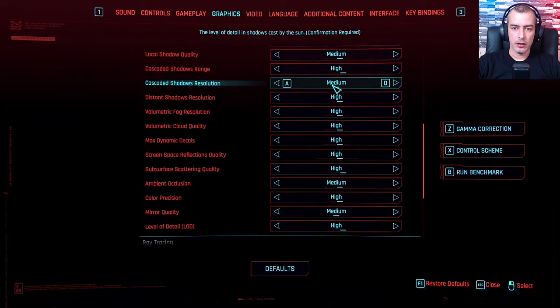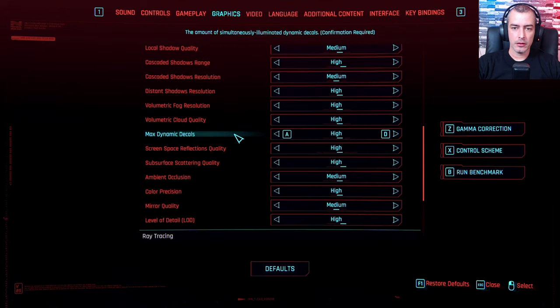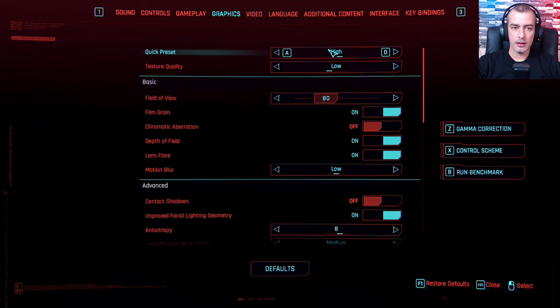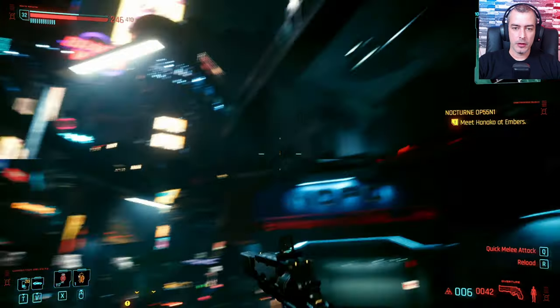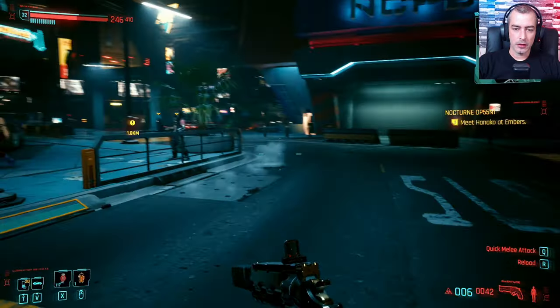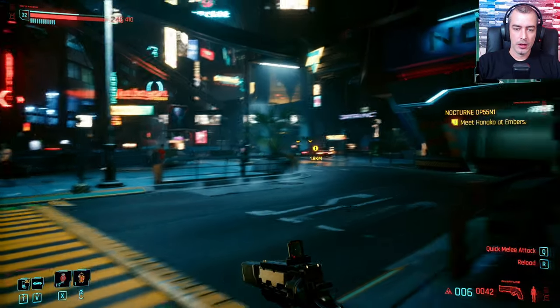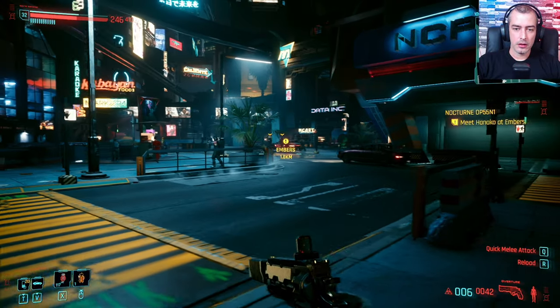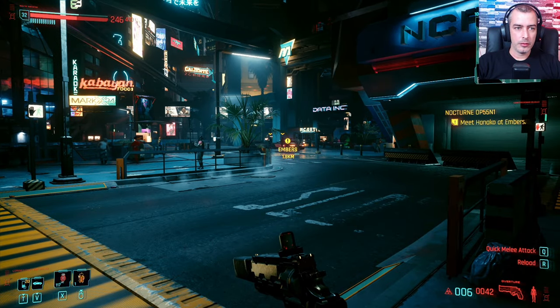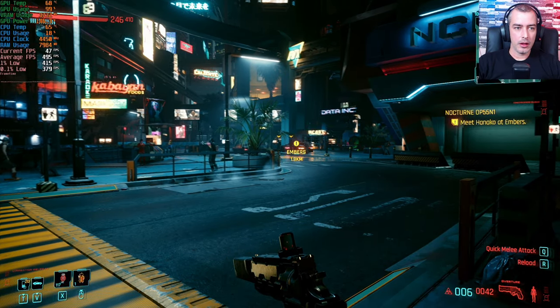We'll be starting off with 1080p on the High quick preset — no FSR enabled, so this is 1080p native. Similar to my previous video, we are starting right outside of V's apartment, which is a very intensive area for both the CPU and GPU, so we'll get a good idea of how this card performs just by being here. We have RTSS enabled to capture frame times.